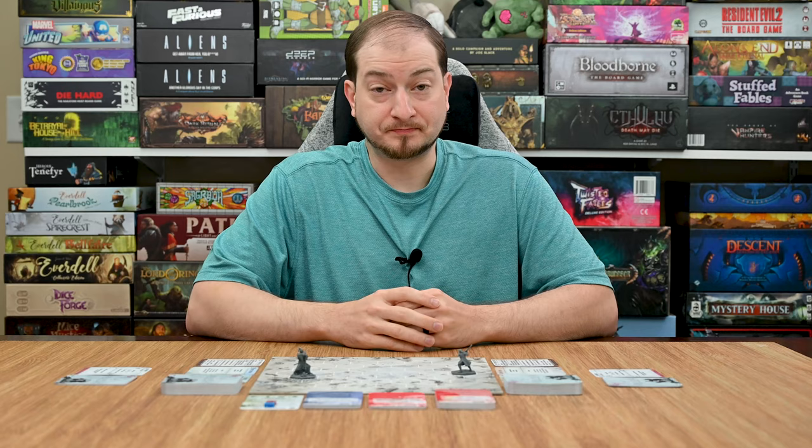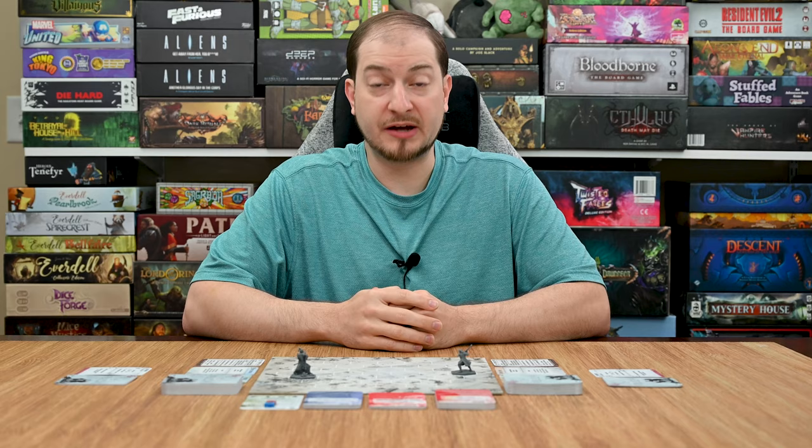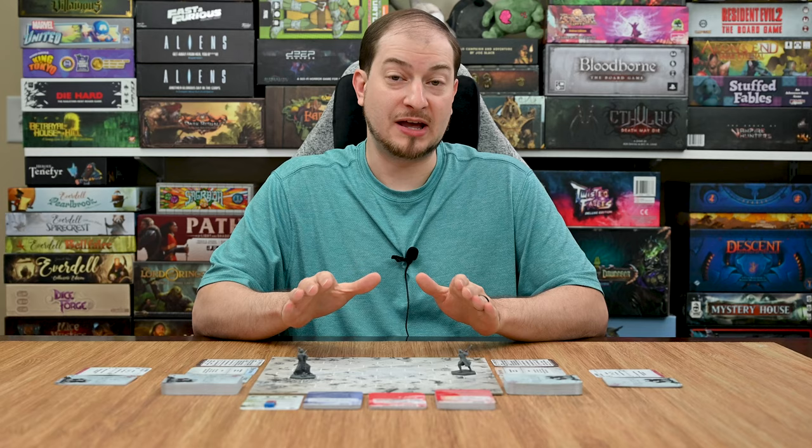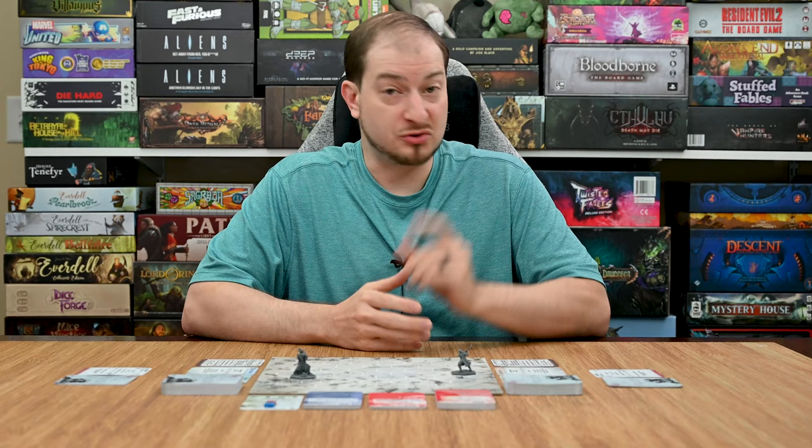Once both players have resolved their cards, they discard that card into their discard pile. At the end of each player's turn, they must ensure they have no more cards than their hand limit — if they do, they must discard down to their limit. The round then ends and players start a new round. This continues going round after round until only one player is left standing.